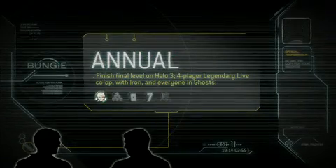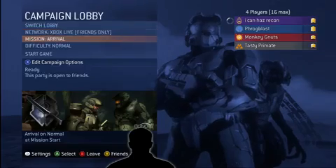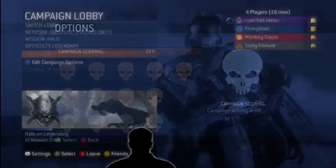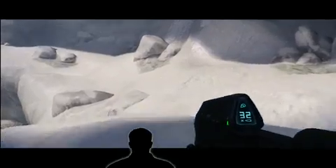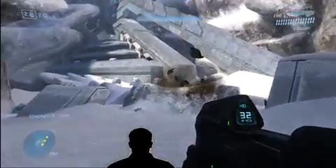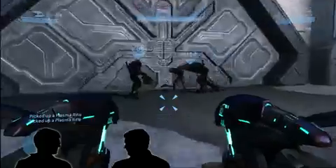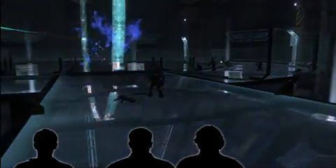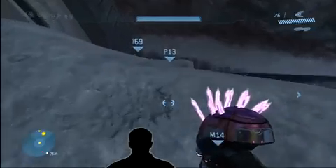Next one: Annual. Dan, give us the lowdown on that. So Annual — how you get it is you have to fire up a Legendary game, four-player co-op on Xbox Live, with Iron Skull on, and play through the game. At least play through the level all the way to where you fight Guilty Spark. Spoilers. Once you fight Guilty Spark, come back out, and to the left, underneath the stairwell,